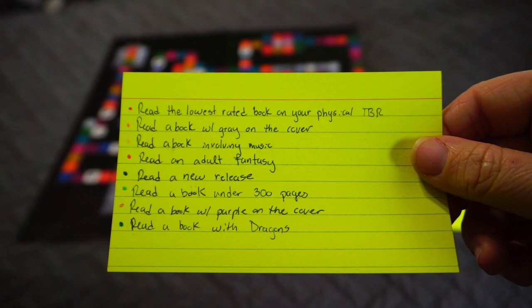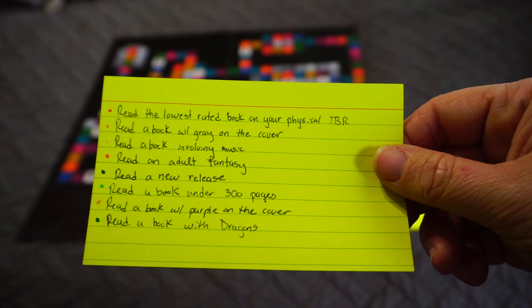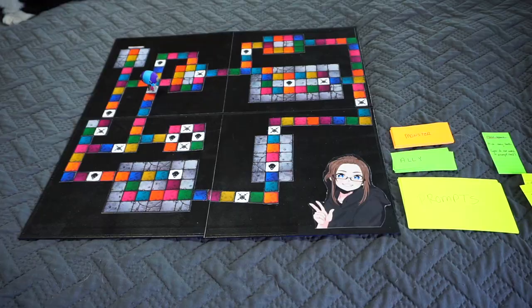The prompt options were: read the lowest rated book on your physical TBR, read a book with a gray cover, read a book involving music, read an adult fantasy, read a new release, read a book under 300 pages, read a book with purple on the cover, or read a book with dragons. But I ended up not using any of those, because I remembered I wanted to read The Only Good Indians by Stephen Graham Jones, so I put it on the TBR.